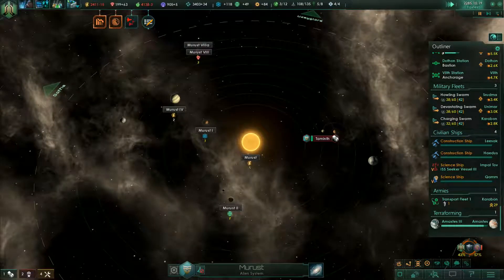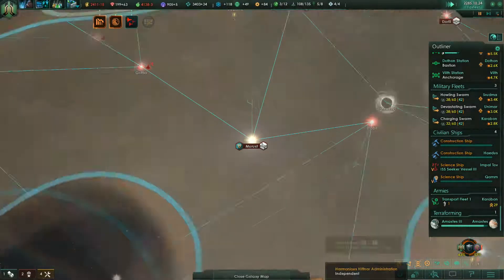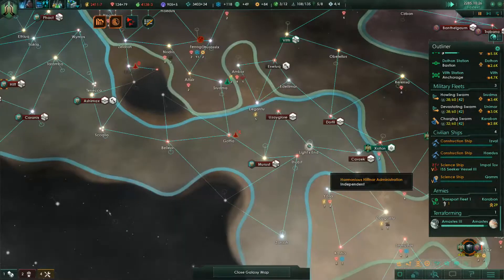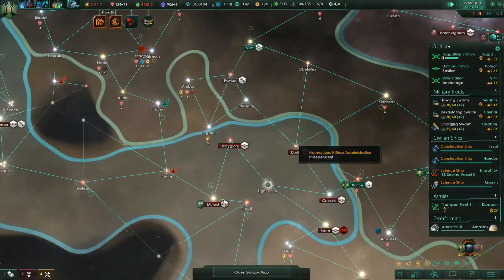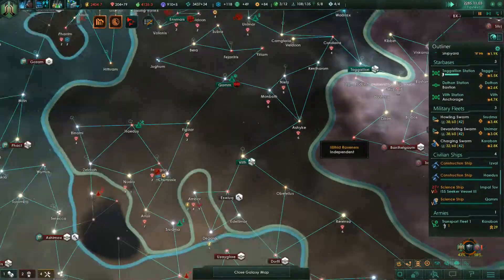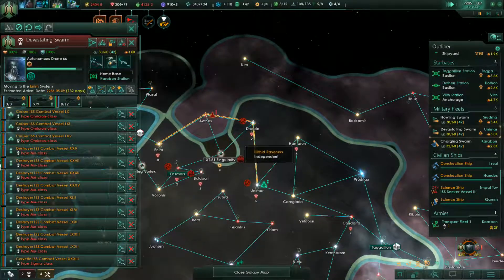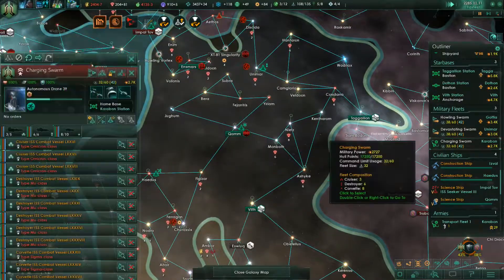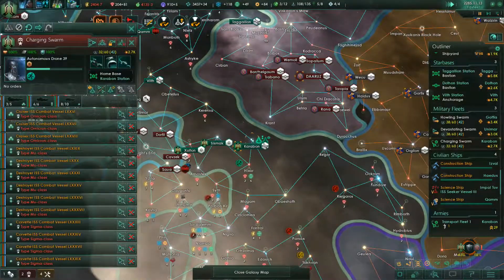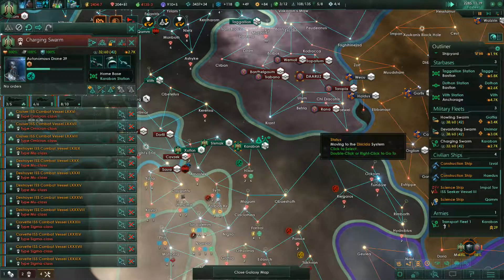Wait, this is his planet. I don't think this is new. I was going to say, for a moment there I thought that he had already put that planet under his control — that would have been wrong. So we upgraded that one, but they're a little bit short on money.